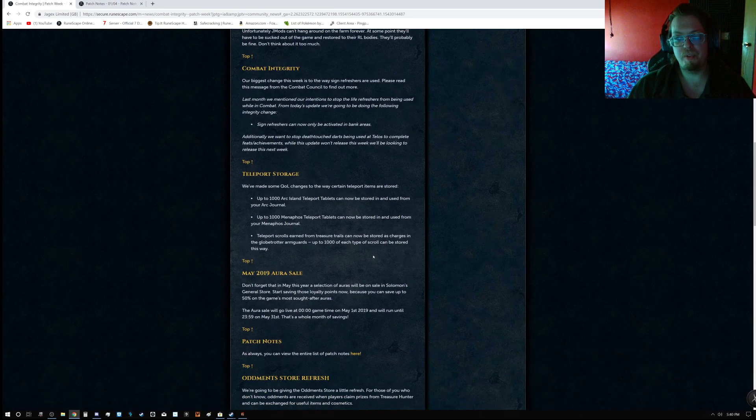They have mentioned they're going to be doing a lot about combat integrity, and there are going to be a lot of combat improvements coming. Right now, Sign Refreshers can now be activated in bank areas. For those using Death Touch Darts, heads up — they want to stop Death Touch Darts from being used at Telos to complete feats and achievements. While this update won't release this week, it will be releasing next week possibly. So if you have Death Touch Darts and were looking to do stuff with Telos, now is your time.